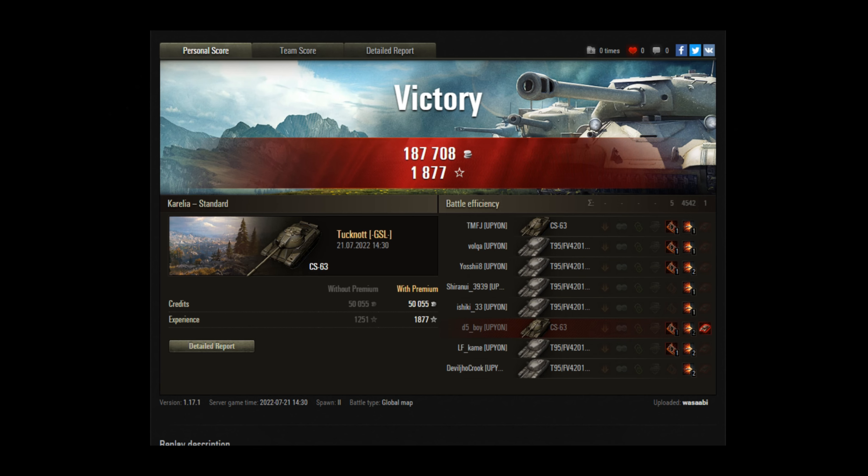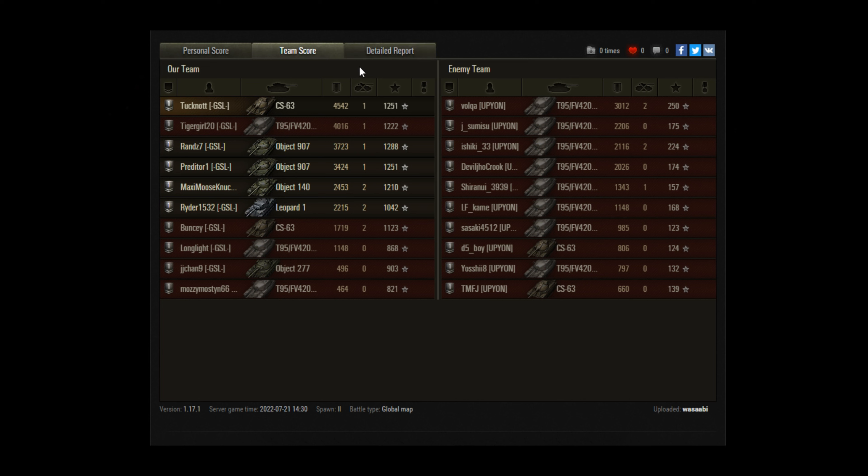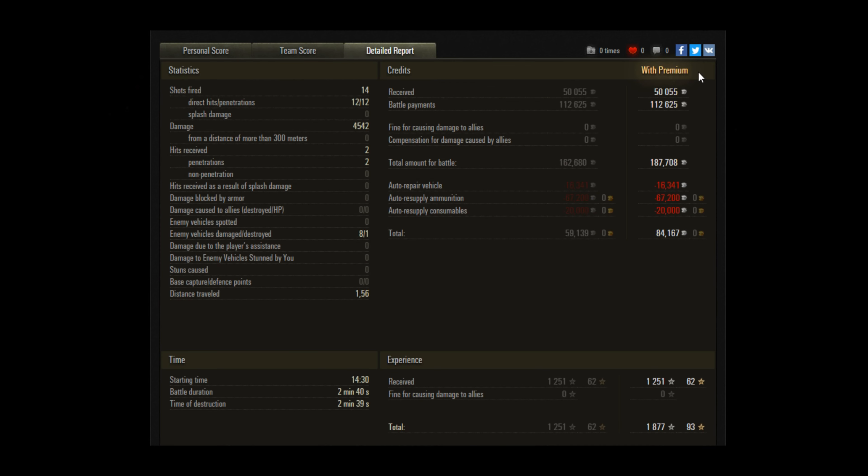That's the end of the battle. We've got Tuckie's results here — he managed to do 4.5k of damage. Pretty good for a medium, and it certainly helps when the enemy is distracted. You can see the winning team gets a lot more credits and experience than the losing team — this is typical Clan Wars. You can see some of their tanks did 3k and 2k, so not too bad. Tuckie fired 14 shots, 12 hit, and 12 of those penetrated. There are extra battle payments going for the clan, which helps the income. He's made a decent tidy profit, which is what you do in a win. But you'll guarantee you'll lose credits if you're on the losing side.